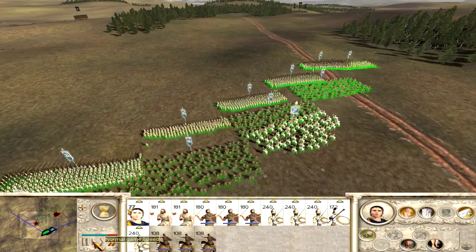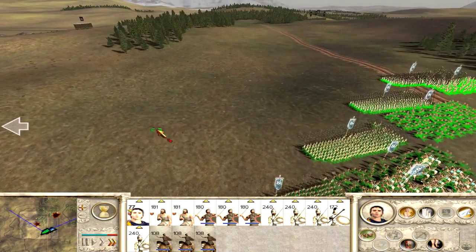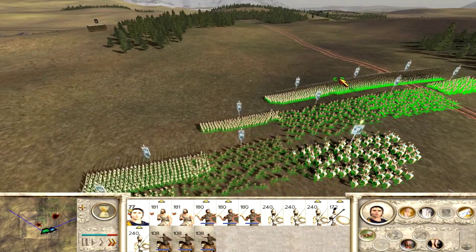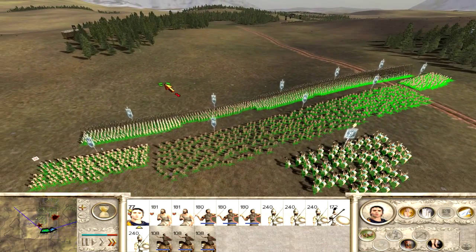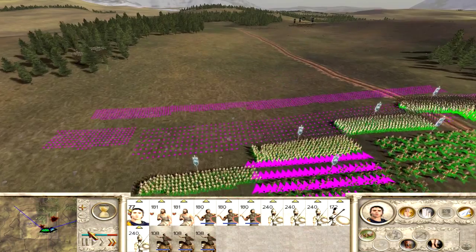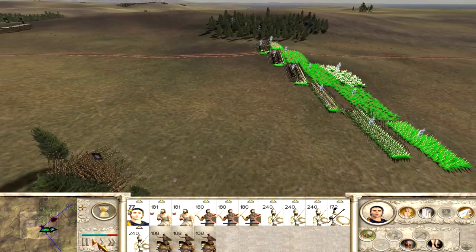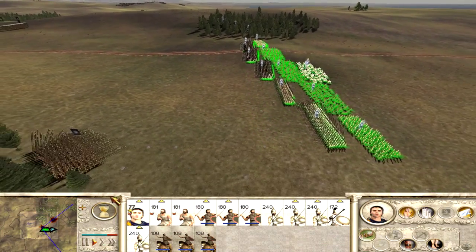Down here we've got the main force who attacked me — I think that's their entire army. I'm basically going to be fighting these guys up here. I might move my army up a little bit, angle them, and then speed it up and wait for the engagement. It'd be kind of suicidal for the AI to attack this entire army, but it's the Rome AI — there's not much you can do about it. These mods always say that they improve the battle AI, but it never really happens. A lot of the AI stuff is really hard-coded into the game, so you can't really change it.